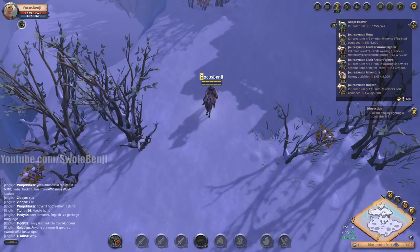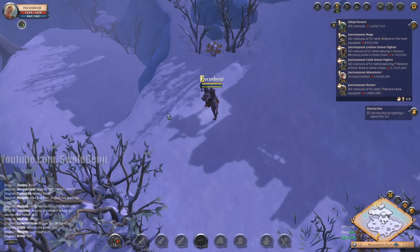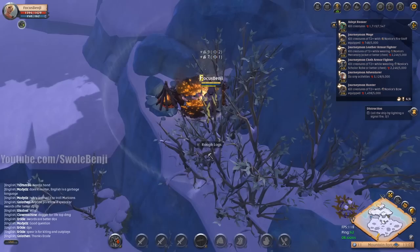Hello channel members. Today's video comes from two different commenters. The first is Elie, who had a tip for the tutorial section. Here in the mountainous area, there is a hidden chest which when you open it will give you anywhere from two to three hundred silver. Let's pop it open — there we go, I got 236 silver.